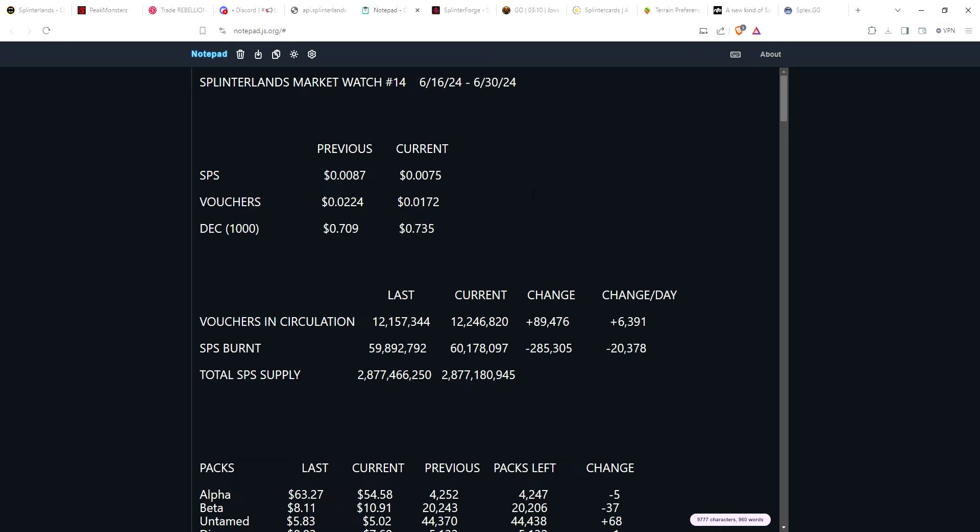SPS has been drifting lower and lower. Two weeks ago we were at 0.0087 cents; we are now at 0.0075 so SPS continues to drift lower. Vouchers: two weeks ago we were about 2.2 cents. We're getting more into wild with the wild season pass, where you can purchase those for 40 vouchers or 2000 DEC. People who've gone the voucher route can get more of a discount — they're now under two cents, currently at 1.72 cents.